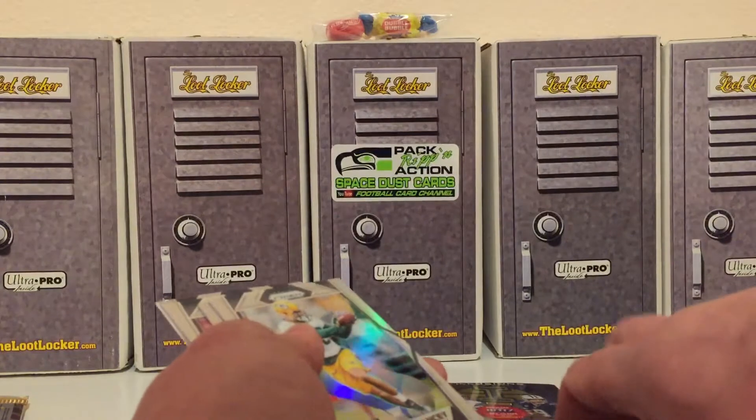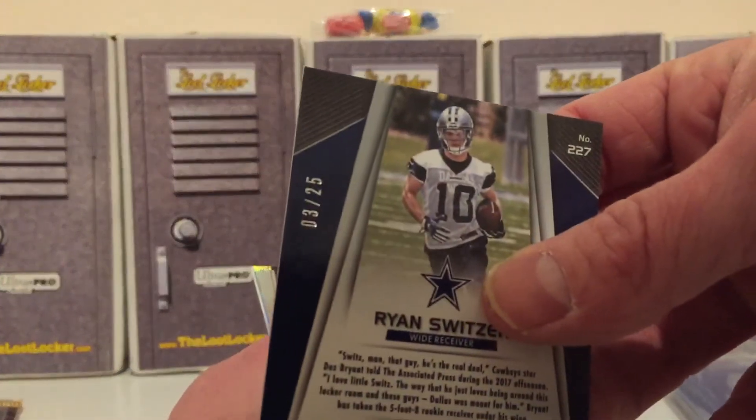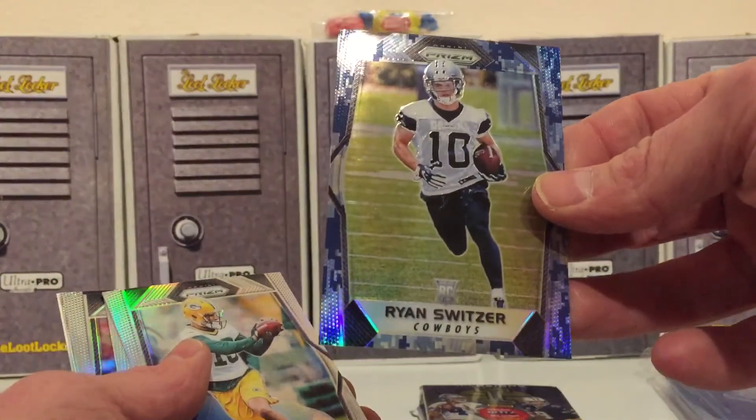Jadeveon Clowney and looks like we got a nice blue camo rookie Ryan Switzer - very nice! Those are lower numbered cards, numbered out of 25. There it is - three of 25, not bad at all, rookie Ryan Switzer.